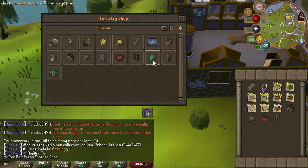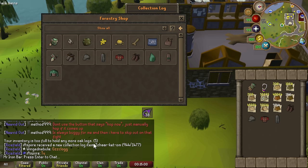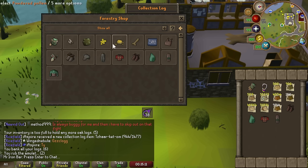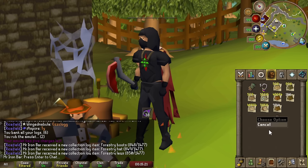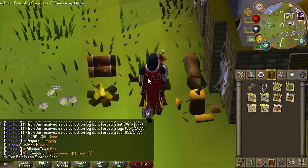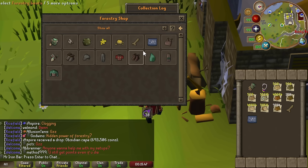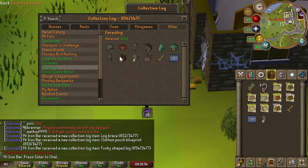All right, I think we have enough. I'll always keep some of these logs in my bank just in case, because part two is coming out and I'll probably need more for it. Hopefully this works. For the Forestry boots, we'll buy one and it'll change the lumberjack slot. There it is — the first slot, Forestry boots. Now we get the hats, then the legs and top. We now have the gnome-chow Forestry kit woodcutting setup — it does the same as lumberjack, just a different look. Now we still need to get the brace, the blueprint, and the funky shaped log. Got everything — look at that!